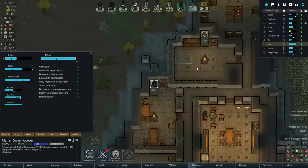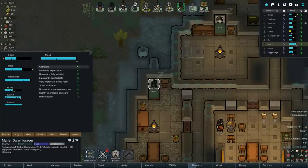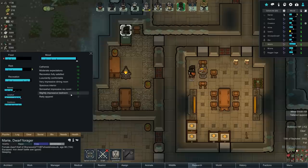Look at Marie, by the way - why is Marie off the charts? Catharsis, moderate expectations, recreation fully satisfied, luxuriantly comfortable, very impressive dining room, spacious interior, somewhat impressive rec room, slightly impressive bedroom, ratty apparel. Let's go through everybody. I have only ate without a table and tattered apparel. Paul Dose says minor pains, sharing a bed, tattered apparel. Tattered apparel is just going to happen. Cinnamon is still mad about getting divorced by Cedric.